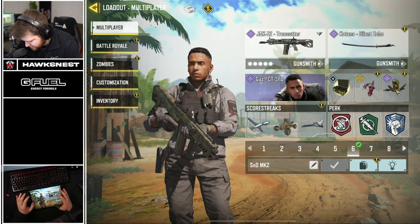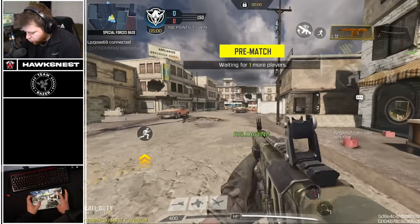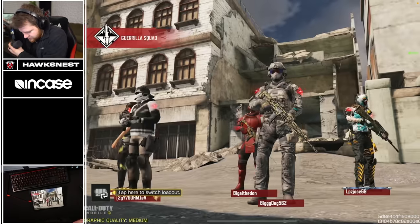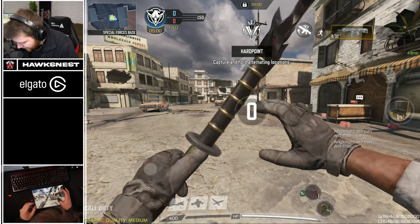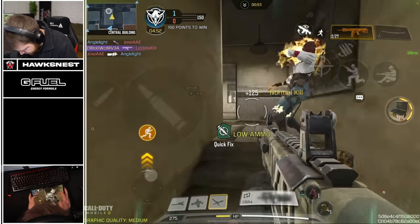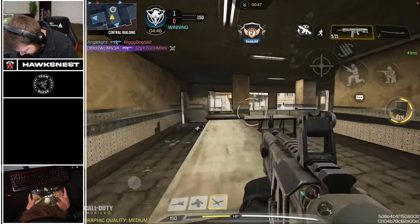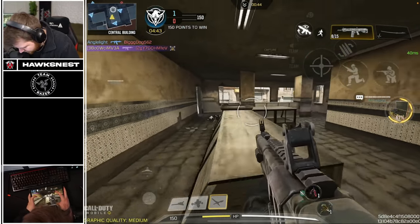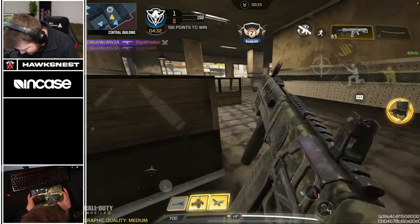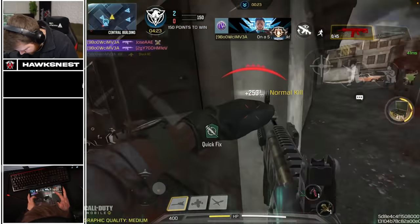Alright, we got hardpoint on Crossfire — I keep getting the biggest maps. Our ADS speed is way snappier now and we shouldn't have any issues getting the same time to kills. I might go on a heady or something and cover the hardpoint — I think that's the place we want to be. There's one, get a reload, another guy — nice teammate. Maybe just hold something like this and try to cover the point.